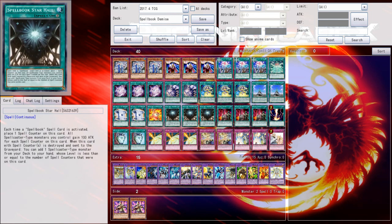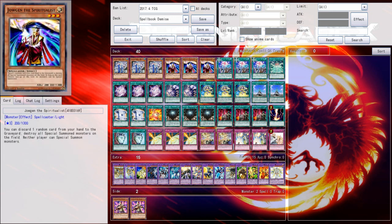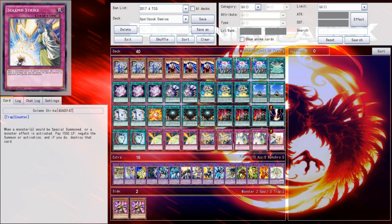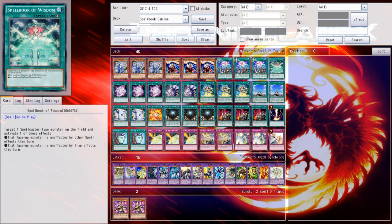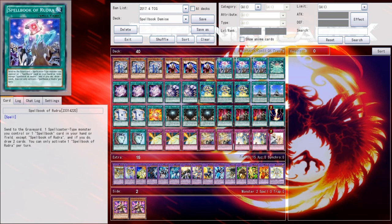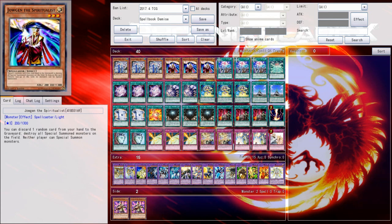Basically, the biggest thing that this deck has over the previous video was the fact that the Star Halls are in the list at max quantity, so that you can draw into these cards and start playing them, making your Blue Boys and your Jougan incredibly large and in charge. But anyway, not going to waste any more time on the deck section — let's just jump straight into the first game and see what sort of nonsense we have in store for us today.